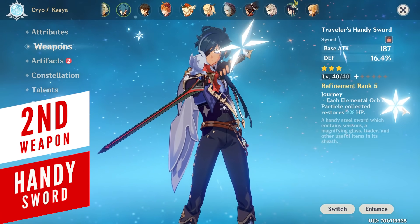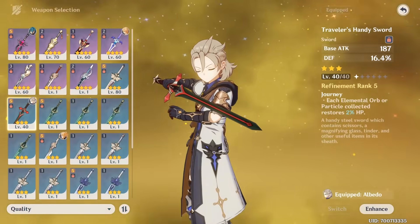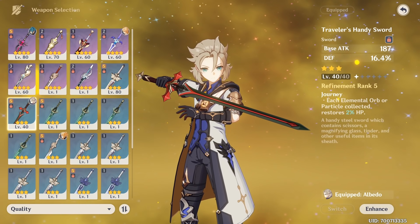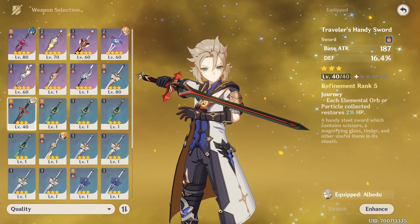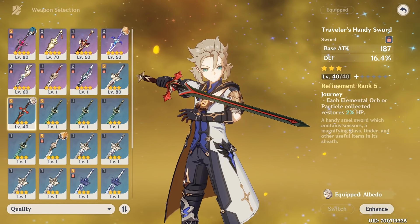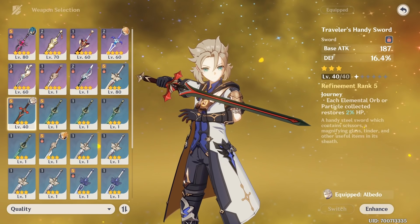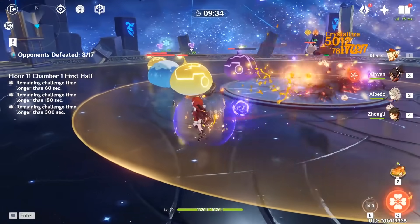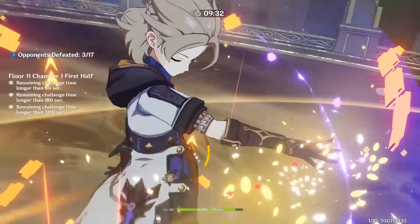For a sword that has the word 'handy' in its name, it sure doesn't live up to its name even after Albedo arrived. While the defense substat is a nice addition to make Albedo's Solar Isotoma bloom damage go higher, the lackluster passive skill combined with the fact that this is a 3-star weapon gives it a limited lifespan that usually ends when you get your hands on a serious 4-star weapon. A lot of weapons are simply used for their substat.